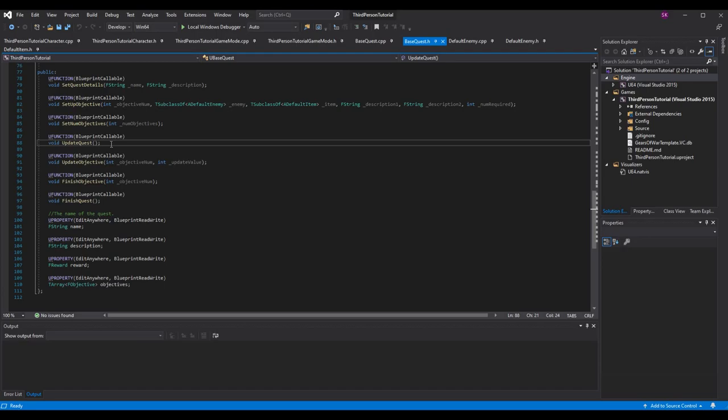Update quest was intended for updating the description and perhaps the title — for instance if you have a hidden objective that gets revealed, or if you find out that someone you thought was your friend is now your arch nemesis and you want to change the description on the same quest. I've seen it done in games before. We won't be adding anything to it today but we'll probably use it in the next episode.